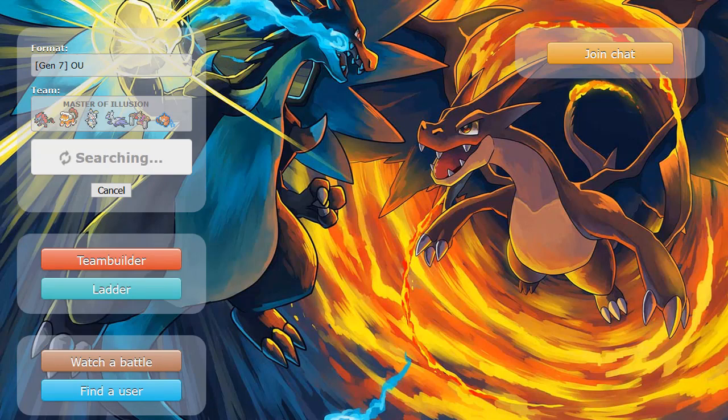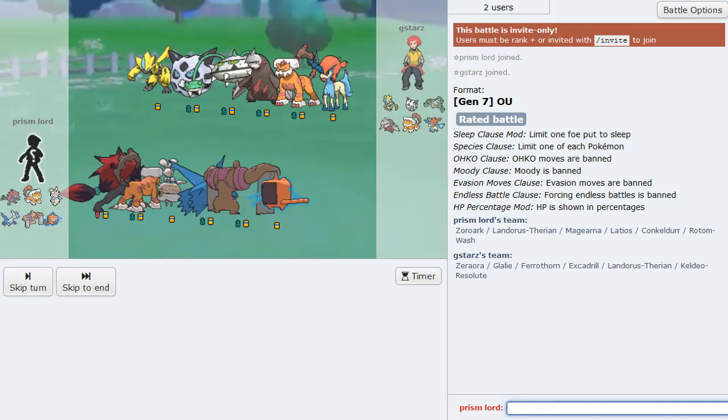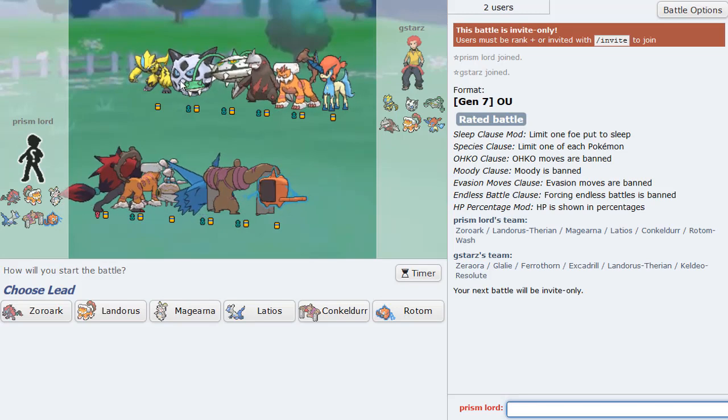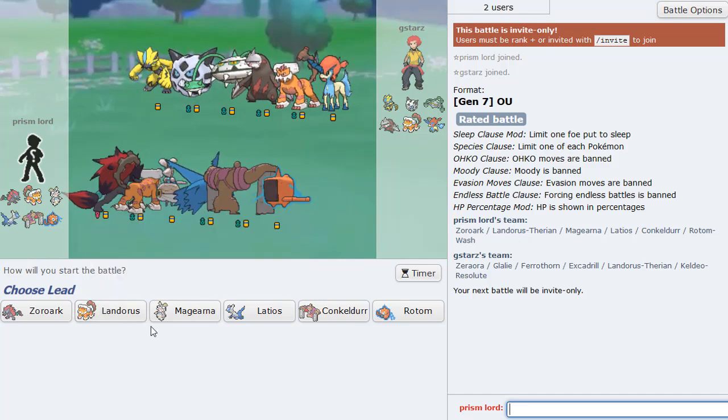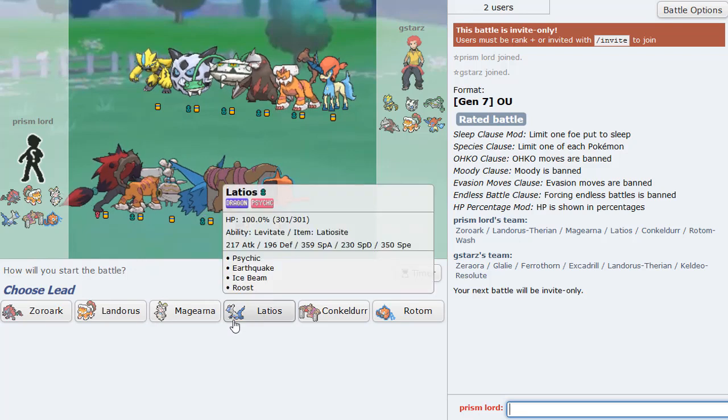Alright, on to the next game. This is some kind of extraterrestrial type of situation here - I like it. Here's what we got next: we got Mega Glalie. I feel like Joey might have used this team in a live or something - maybe I'm tripping, but I'm pretty sure Joey used this team. Anyways, let's begin.